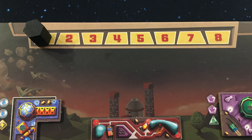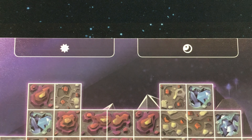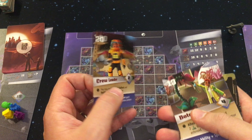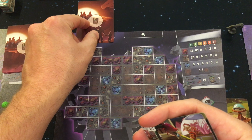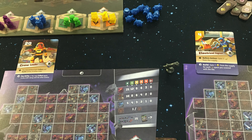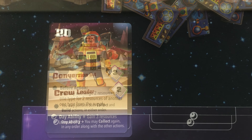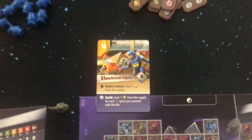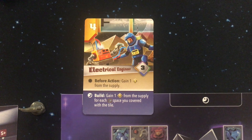The game takes place over eight rounds with two phases in each round. The action phase is when players will simultaneously select one of their four worker cards and simultaneously reveal them all at the same time. After the reveal, players will perform their actions depending on the priority number shown on the top left of each chosen worker, starting with the player who has the lowest number.